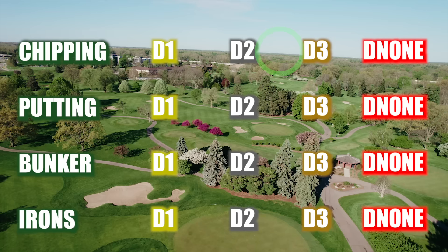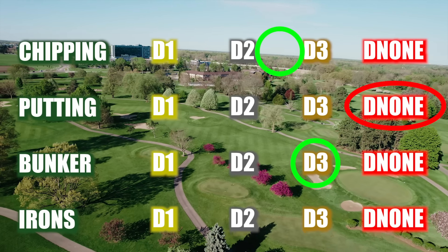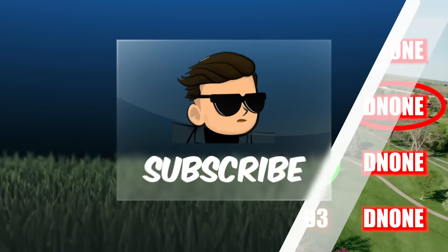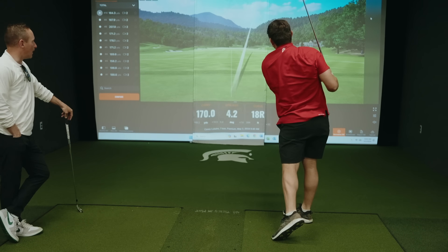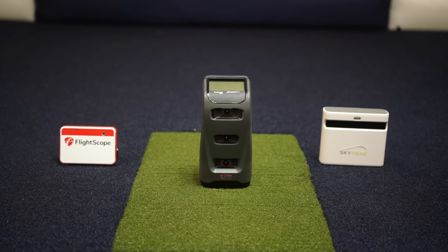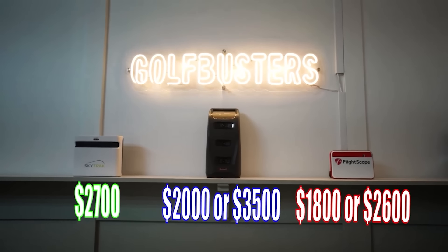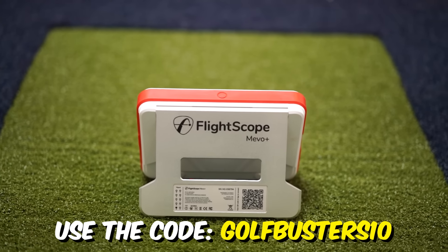After going D2/3 on chipping, D-none on putting, and D3 on bunker play, I got one more shot to see if I have what it takes in the irons. To do that, he brought me on their state-of-the-art TrackMan simulator. Now, if you guys want to get your own simulator at home, obviously a TrackMan is extremely expensive, but the launch monitor we recommend is the FlightScope Mevo Plus — by far the best launch monitor under $10,000, and we think it is 99% of what TrackMan is.